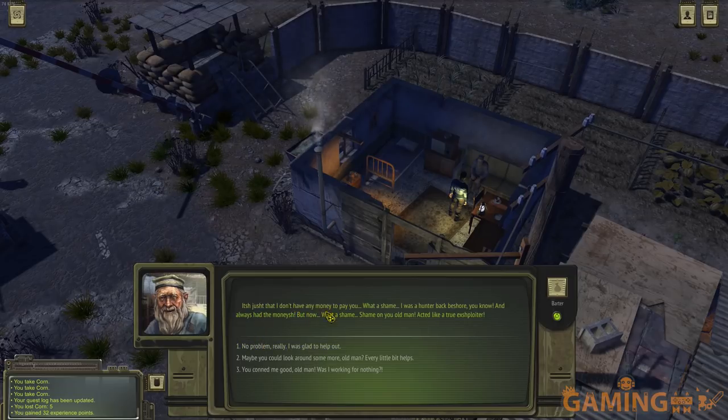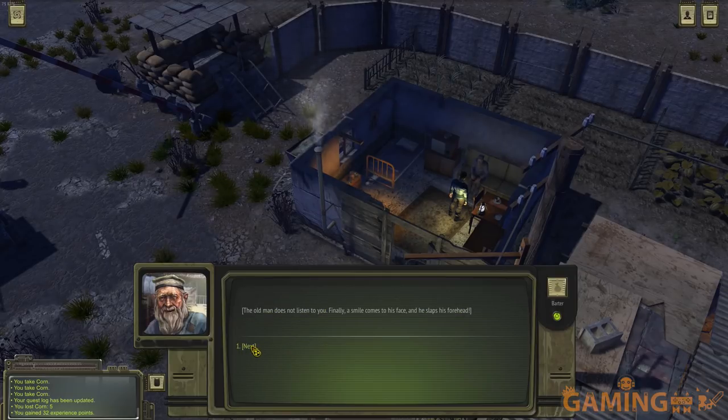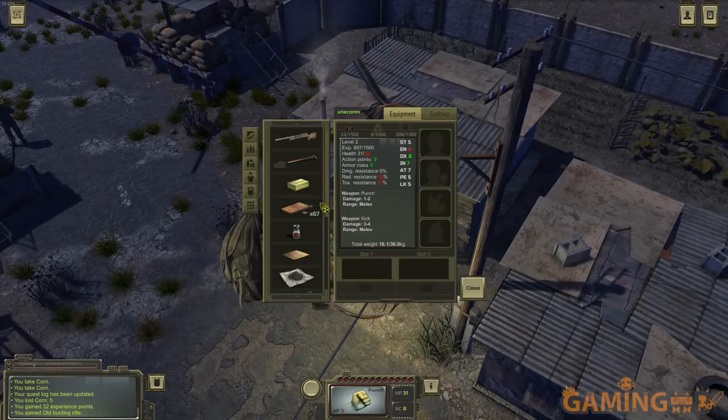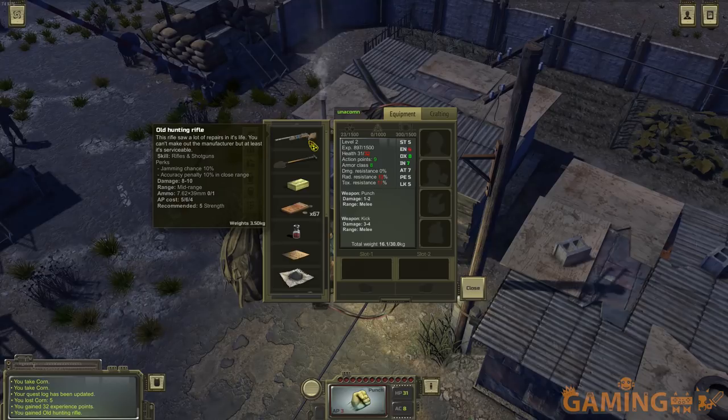The old man searched his house and pulled out a shotgun: 'Thanks old man, it's just what I needed!' This gun looks surprisingly a lot like the first rifle you find in Fallout 2 — and in that game guns were rare at the beginning. In Atom RPG you don't start with anything; I even traded water bottles for this knife. I don't believe I have ammo for the shotgun, but it has jamming chances, accuracy penalties — quite a well-thought-out system.